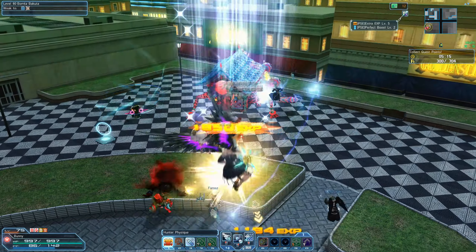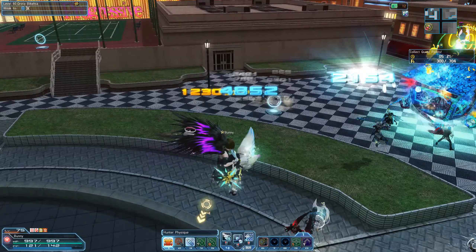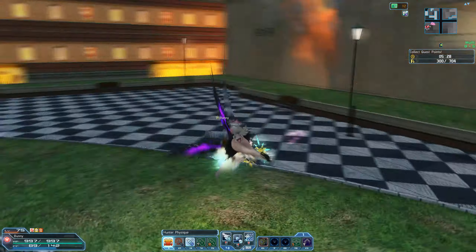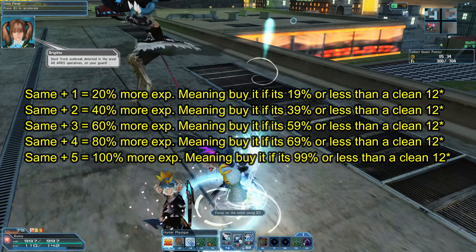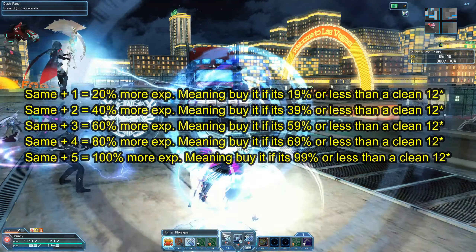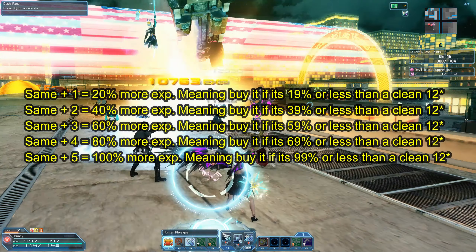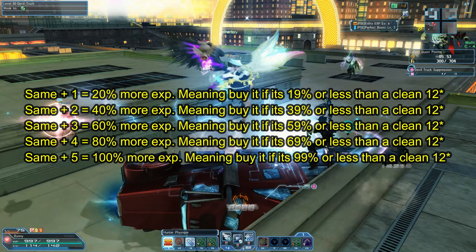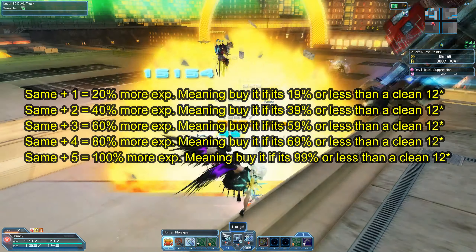When you're on the player market you might see plus 1, plus 2, plus 3, plus 4, or plus 5 same-type versions and ask yourself whether to buy them over a clean plus 0. For a same-type weapon at plus 1, it gives you 20% more EXP per grind. At plus 2 it's 40% more, plus 3 is 60%, plus 4 is 80%, and plus 5 gives you double EXP. So buy it if the cost is 19% or less than a plus 0 same-type weapon for plus 1; plus 2 is 39% or less; plus 3 is 59% or less; plus 4 is 79% or less; and plus 5 is 99% or less.